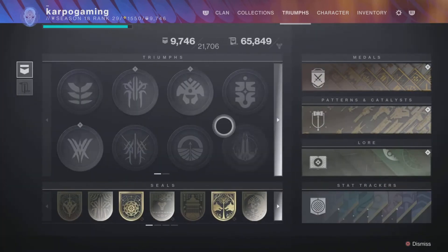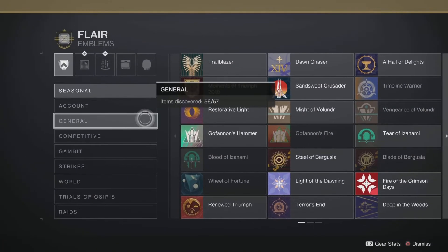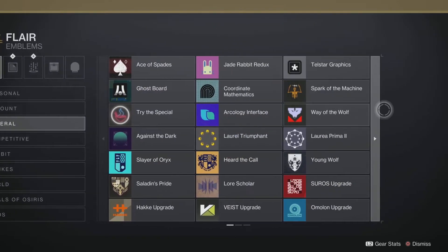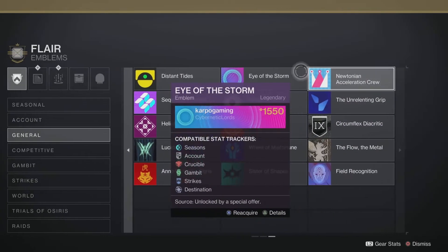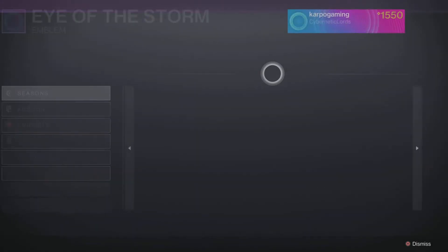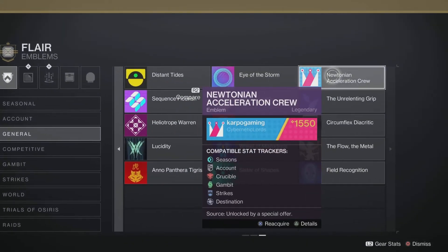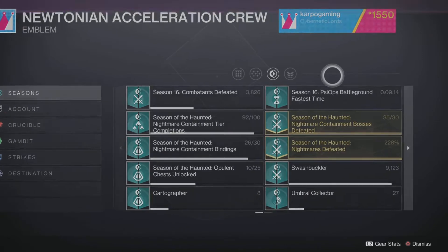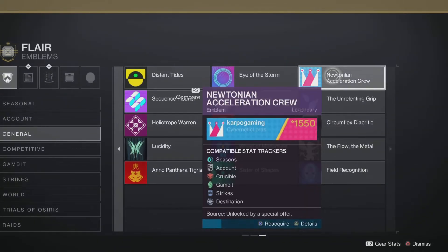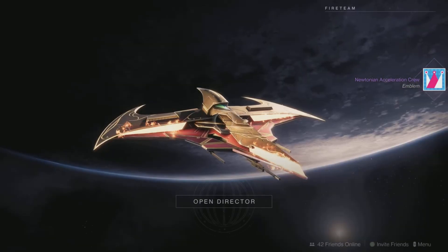We're going to hop on our PlayStation 5. We're going to head over to Collections, head over to Flare, and under General, you want to scroll all the way to the right. Here it is — we have two amazing emblems that you just got for free by linking your Epic Game account and your Bungie.net profile: Hyderstorm and the New Tioni. In order to grab this, you need to reacquire it — and boom, just like that, you're good to go.